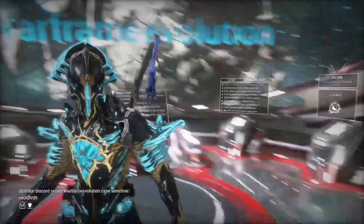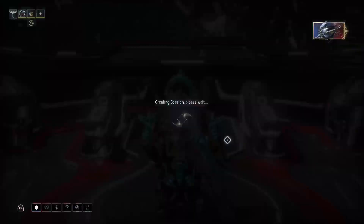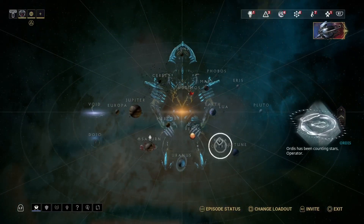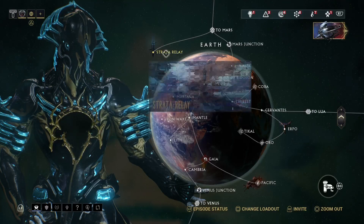The next thing you want to do to level up and find your mastery test is you want to go to your navigation. I always use Earth, and then you want to go to the Strata Relay.